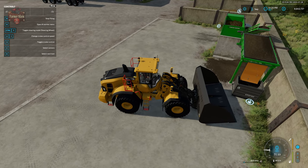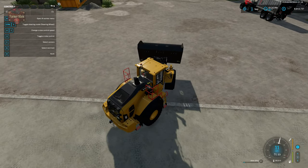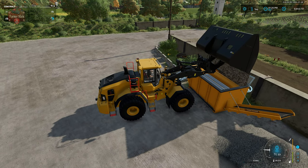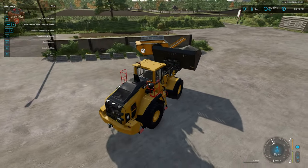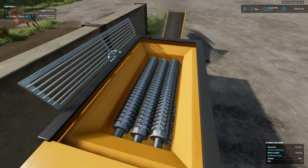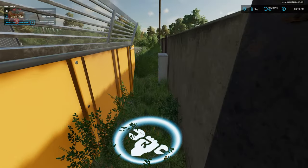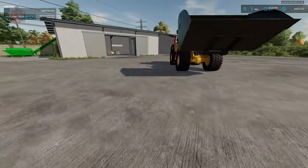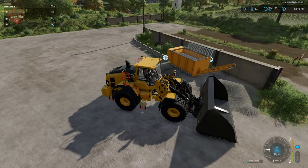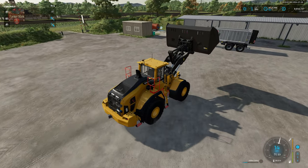Let's load our stones out of our composting facility and put them into our stone crusher. We can turn that on now — don't fall in, that would be a very bad time! We let our crushed stone pile up. We also have the ability to come around the back and change this from new to a worn appearance. Once we collect our stones, we can put them into a trailer and take this down to our construction facility.